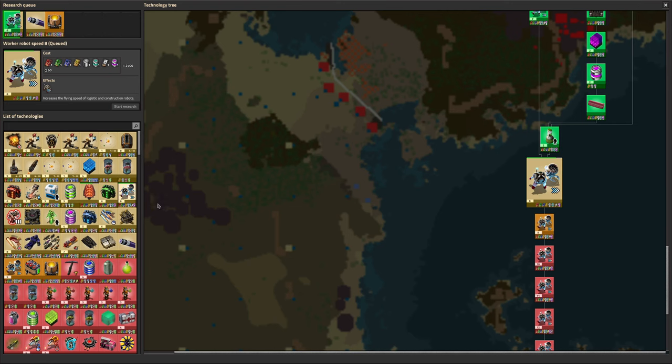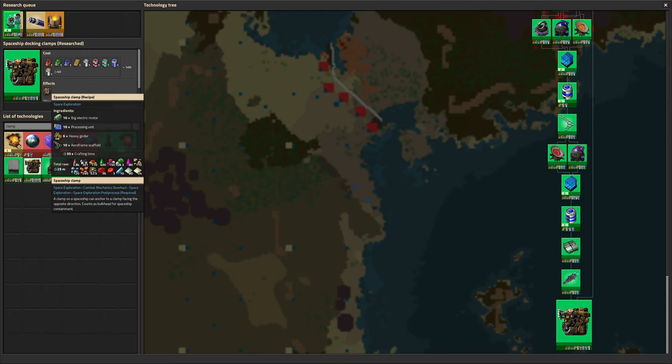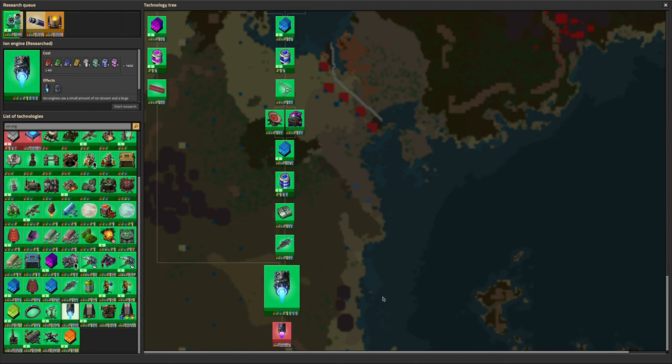Finally, let's have a look at the research. We have researched spaceship clamps, which are fantastically useful - they're basically 100% vital if you want to automate spaceships. You can buzz around in a spaceship manually, but if you want to automate it properly, then you need spaceship clamps, because those are the things the spaceships use to decide where they're going to land, and you can also use them to pass signals through. We have researched ion engines, which is fantastic because ion engines are so much easier to fuel than rocket engines - ion stream is mostly made out of energy and a little bit of stone and a few other cheap ingredients.